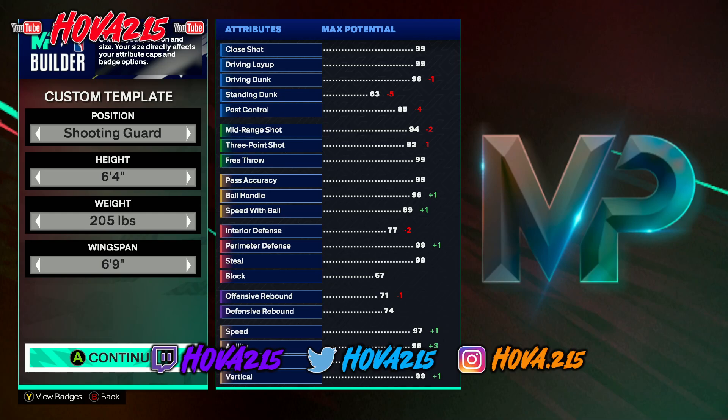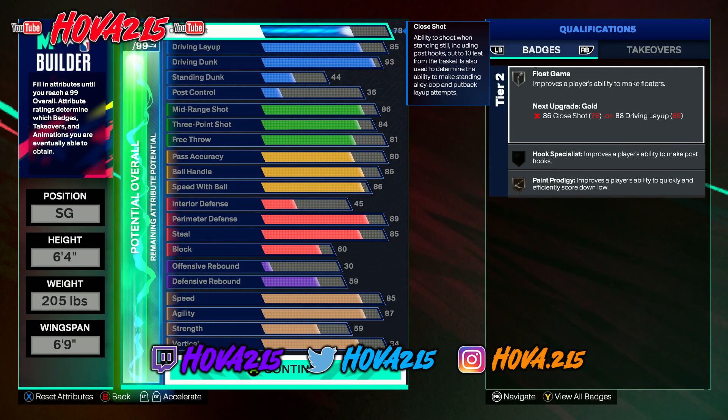Since we're making an Anthony Edwards build, we're going to stick with his actual height, weight, and wingspan — everything that makes Anthony Edwards, Anthony Edwards. But as a discretion advisory: if you like these stats, you can make it better at 6'4 point guard. Just know I put that out there before y'all went and spent your money.